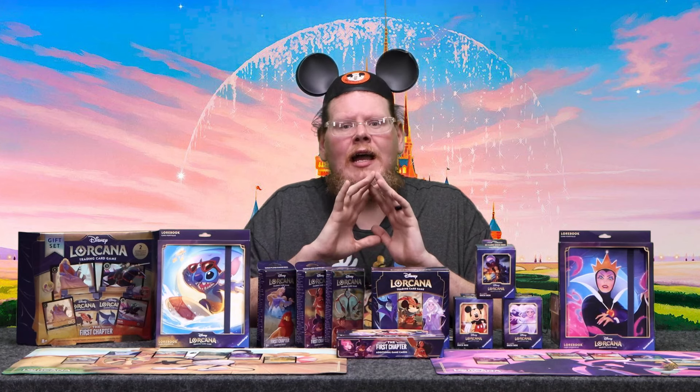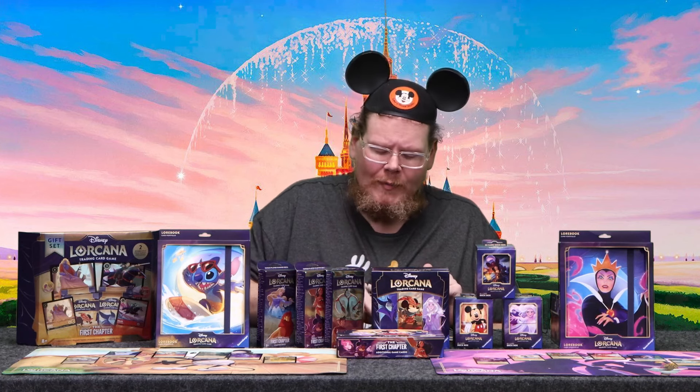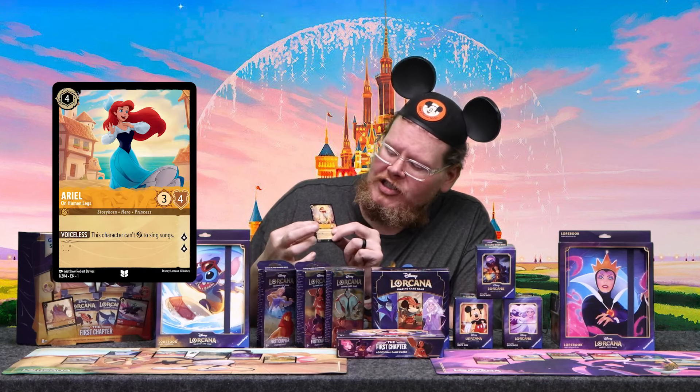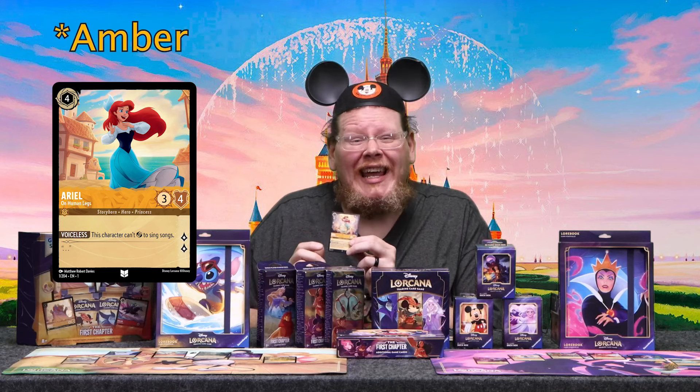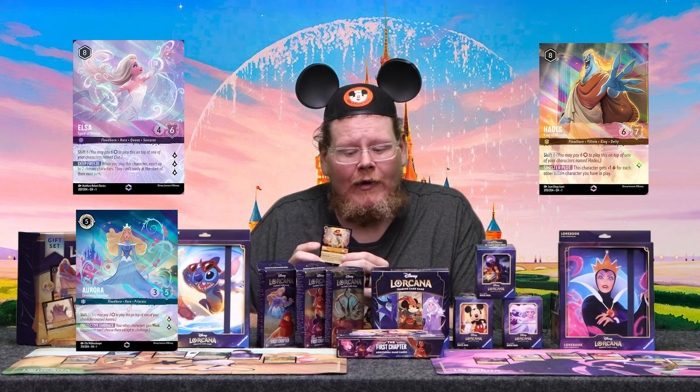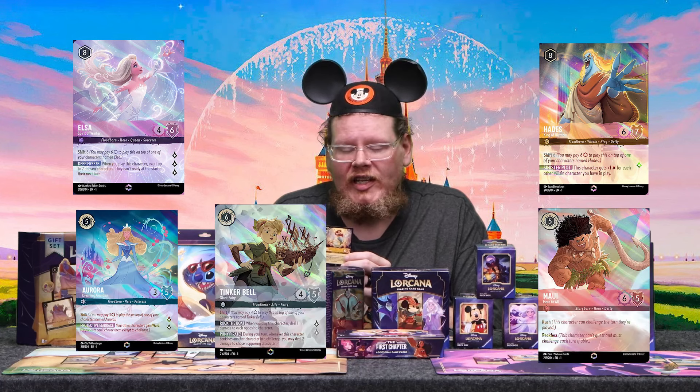A base overview of the types of cards in the game. There are four types of cards in the game at launch. You have character cards, such as Ariel. She is in the Amethyst color. There are six inks in Disney Lorcana: Amethyst, Amber, Sapphire, Ruby, Steel, and Emerald.